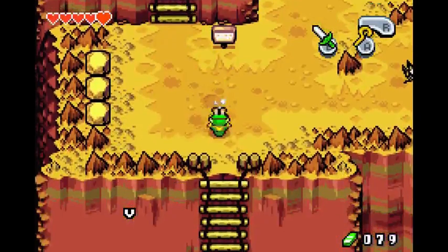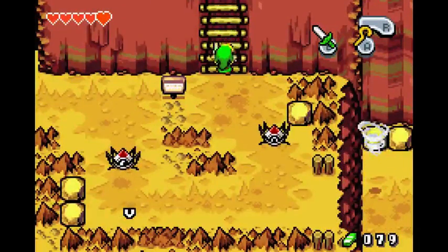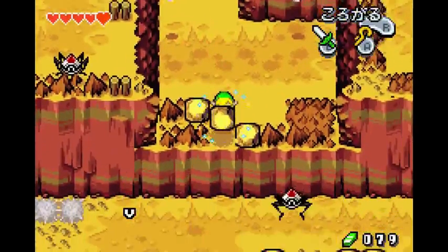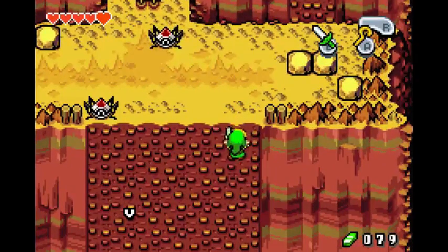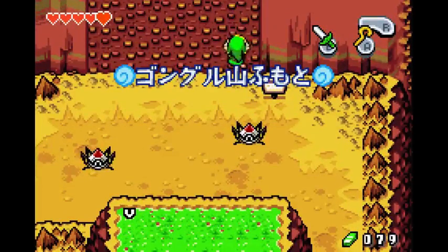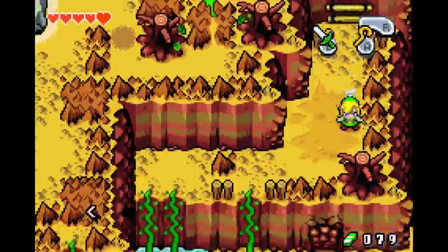Roll into the ladder — roll into the ladder. I'm going down, it's much easier than going up. Using the cane of Pacci is — I want to say 9 frames faster than picking it up and throwing it, but it might be like 8 or 10 or something. Anyways, it's faster, do it — if you have the cane equipped.